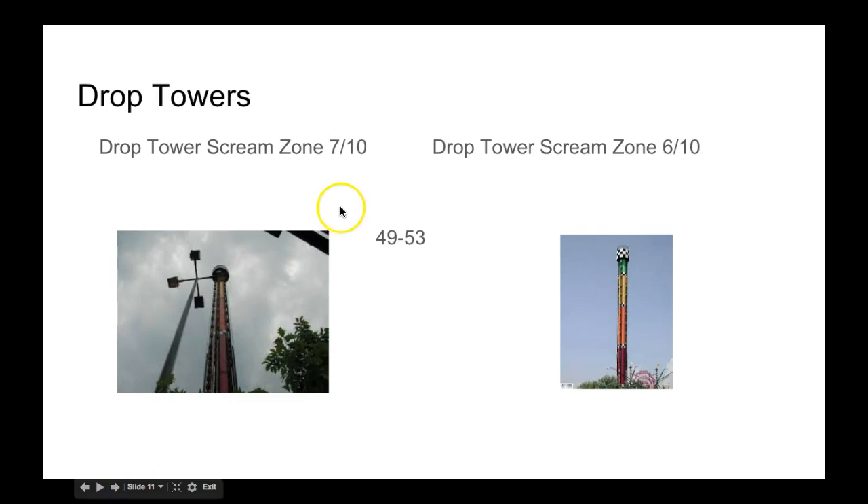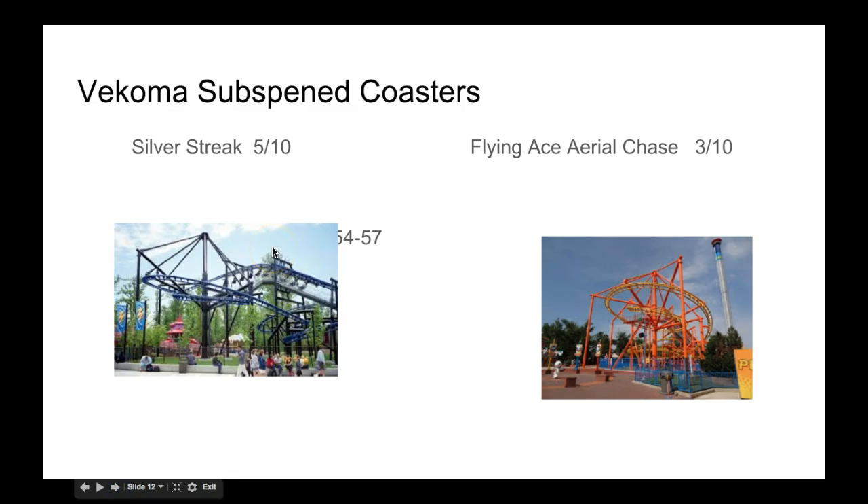Now the drop towers. Drop Tower at Canada's Wonderland gets a 7, and at Carowinds it's a 6. So Canada's Wonderland is gonna earn higher points because it's a little bit higher than the one at Carowinds.